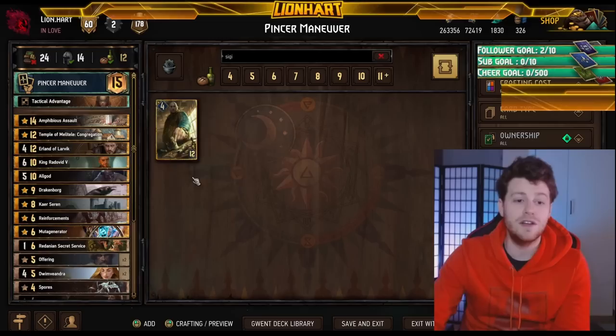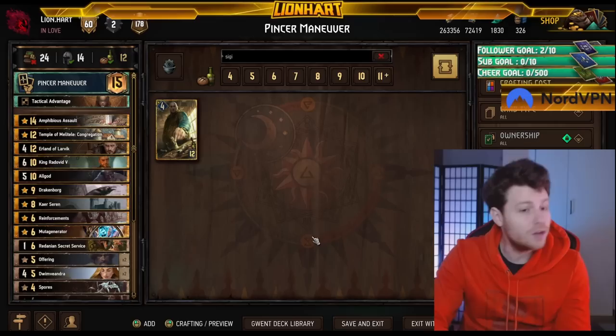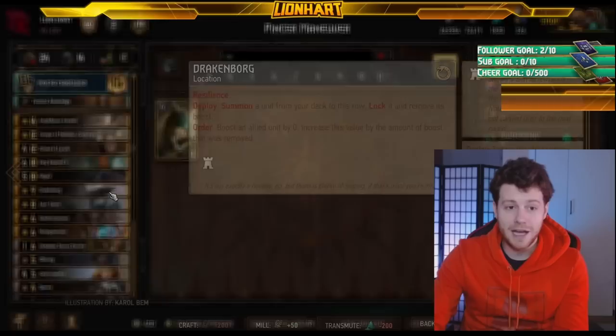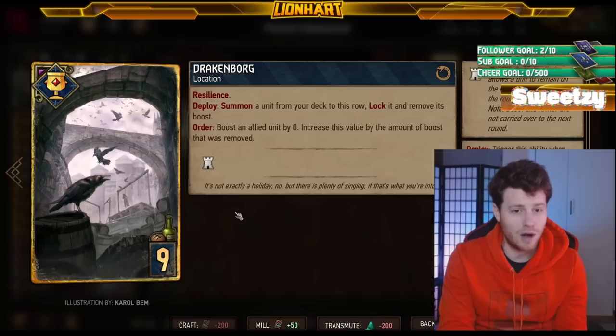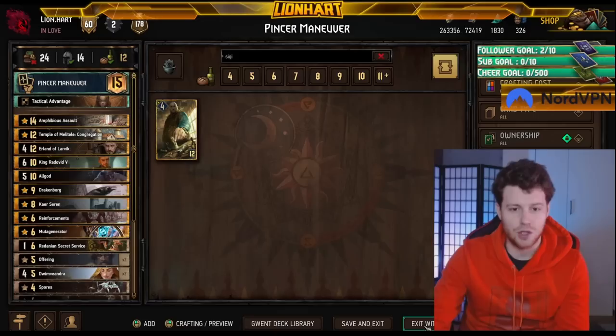Much like the previous Erland Muta-Generator lists of seasons past, you're probably losing round one — and probably uneven a lot of times when you face this. You can win on even if you are blue-coin by tempoing them out of the round; you don't need to commit massive pieces to do that because the players are so slow. The player playing the list should not be committing Drakenborg in round one. This card exists in two rounds, and those two rounds should ideally be rounds two and three.